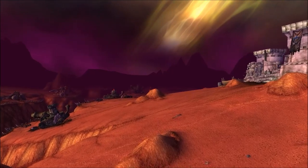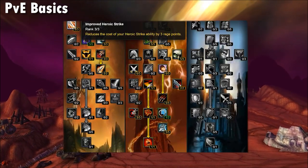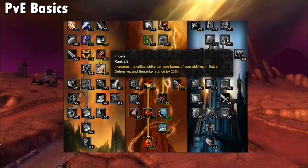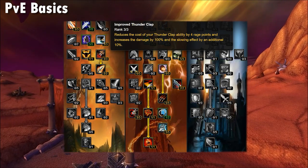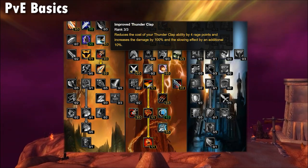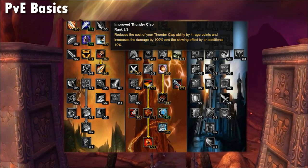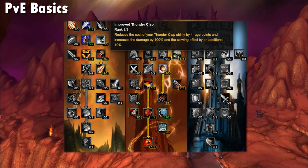For Fury, your standard build is going to be 17/44/0, similarly to Classic WoW. You'll spend points down to Impale and Anger Management in the Arms tree and spend the remaining points in Fury. The three points in Improved Thunderclap from the Arms tree can be spent on Iron Will or Improved Charge instead, because similarly to Improved Demo in Classic, only one warrior needs to be specced into it — typically your tank in TBC.